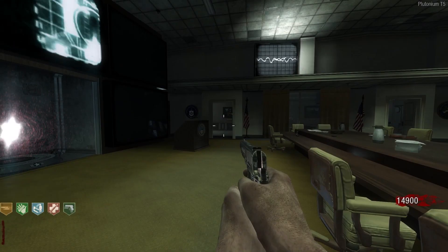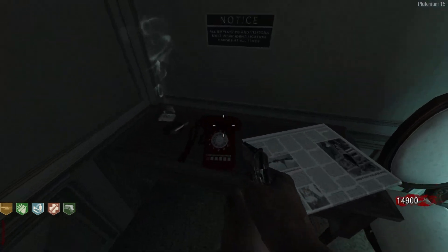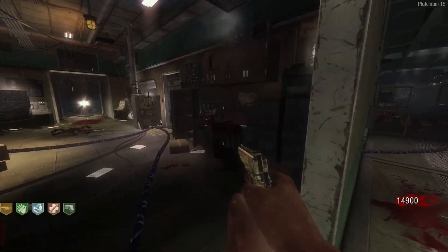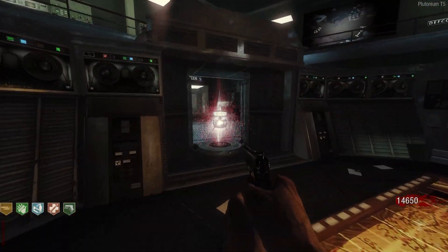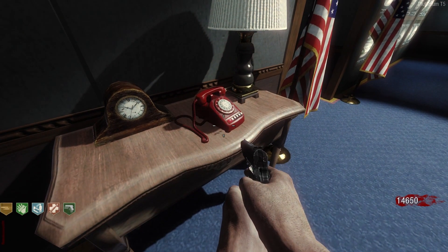Song easter egg. There are three telephones around the map to interact with. The first is next to Quick Revive in the conference room, the second is next to the power switch in the labs, and the third is in the panic room. Interacting with all three will play Won't Back Down by Eminem and Pink.